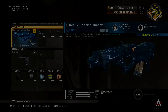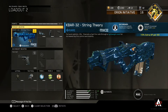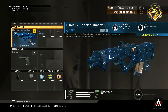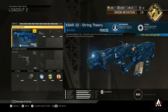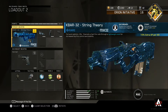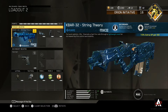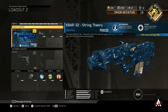The String Theory Mark 2 is exactly the same as the regular String Theory — the perks are identical. The only differences are it has an animated camo and gives you 15% more XP every kill, so in my opinion it's the better option. The one downside is you can't put custom camos on the Mark 2 because it comes with that animated camo depending on your rarity.